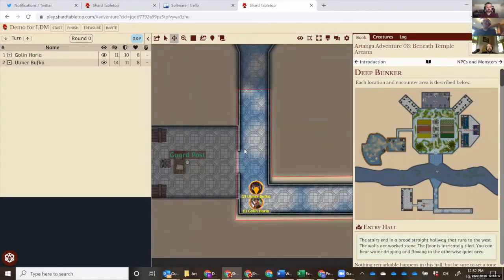So you can see I'm zooming in the map here. I can move the tokens around and you can also move your own token. As you move it, it's measuring for you — it'll show how far it is to move to these various places. That's pretty cool so you know how far it is to move to these various places.